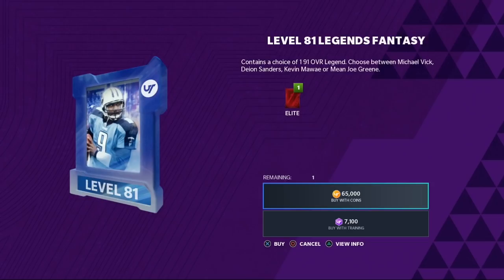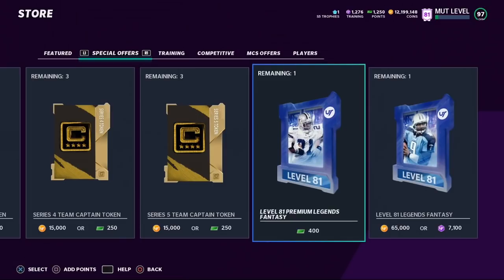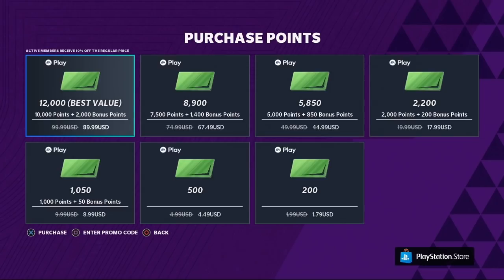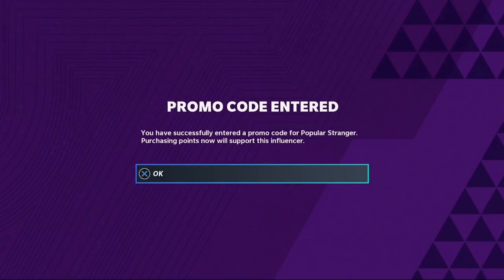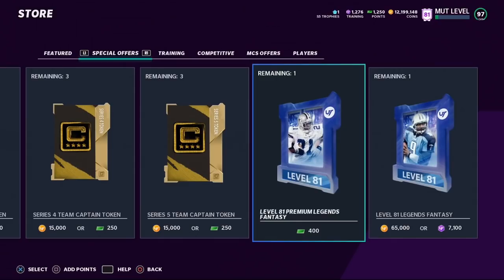The coins or training pack gives you a choice of Vic, Dion, Kevin Mawai, or Mean Joe Green. If you're going to open any of these level packs that cost money, when you get to the screen to add points on PlayStation or Xbox, hit Square on PlayStation or X on Xbox to enter a promo code. Put in promo code 'pop' — it supports me as a creator. I'd appreciate it if you use it when opening these level packs or any bundles throughout the year.